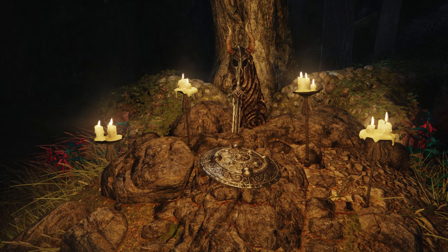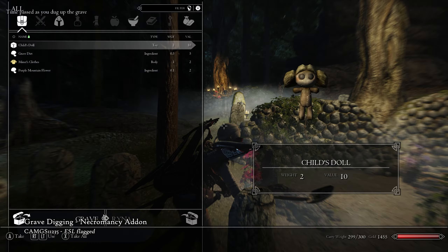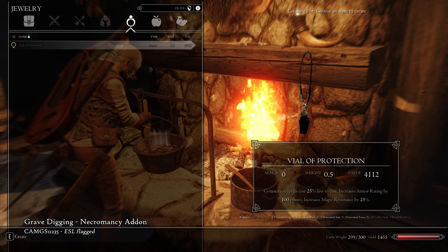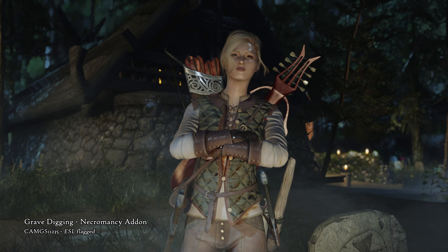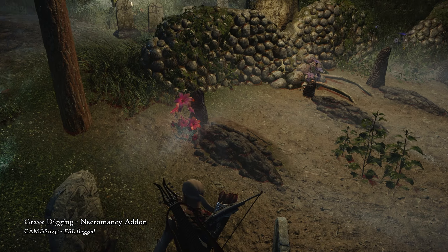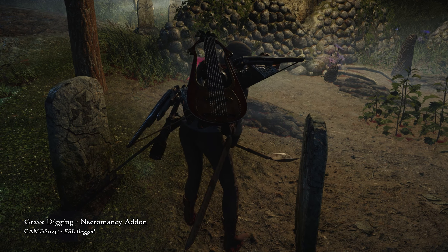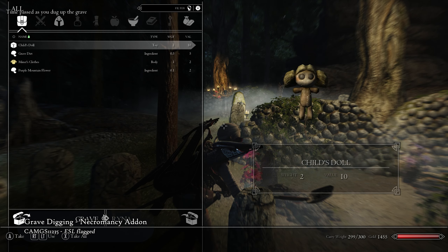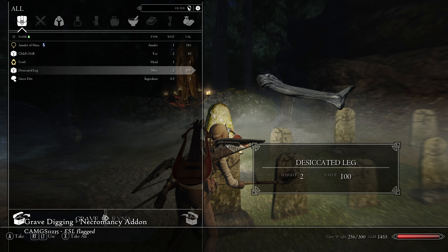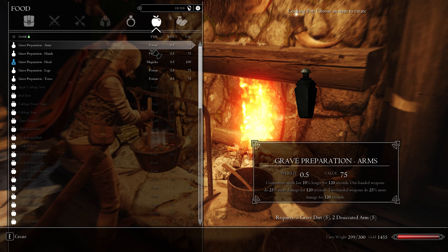Calling all necromancers, for this mod should be right up your alley. Grave Digging, a necromancy add-on, adds the option to dig up graves and loot items from them, and then use those items in necromantic practices. What you need is a shovel so you can dig up a grave in the first place. Robbing a grave is obviously a crime, so you should be wary of when you choose to do this and stay alert for any people around if you don't want to get in trouble. You can dig up different things that tell a story about the buried person, as well as items with alchemical properties that can be crafted into useful potions for a necromancer.